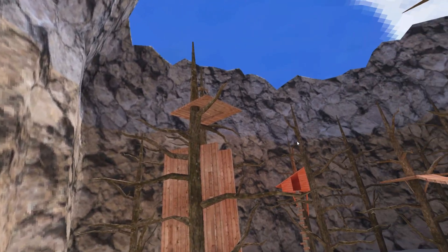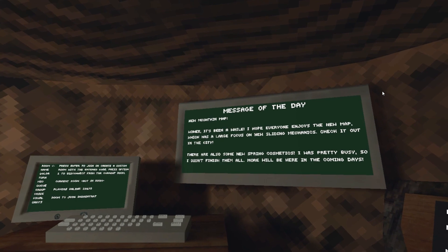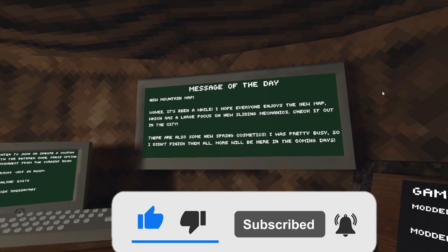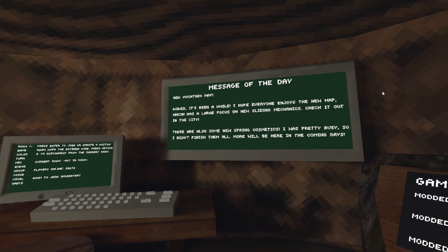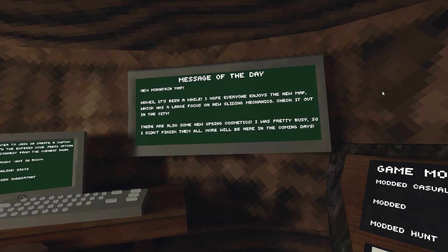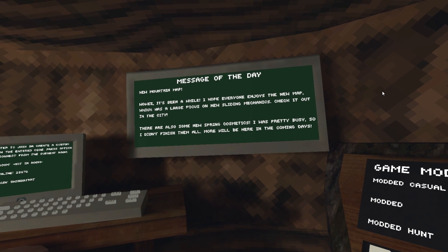The spring update is finally here. The board says new mountains map — it's been a while. I hope everyone enjoys the new map, which has a large focus on new sliding mechanics. Check it out in the city. There are also some new spring cosmetics. I was pretty busy so I didn't finish them all; more will be here in the coming days.